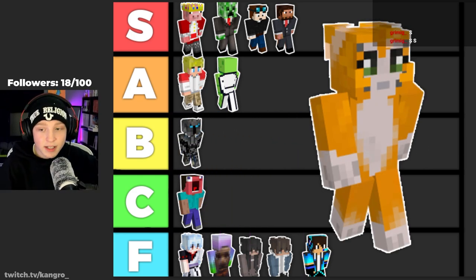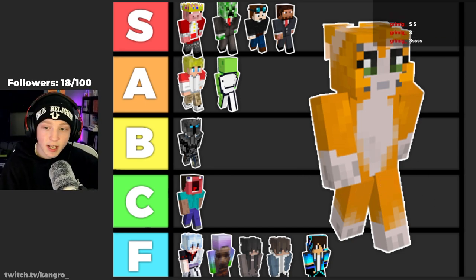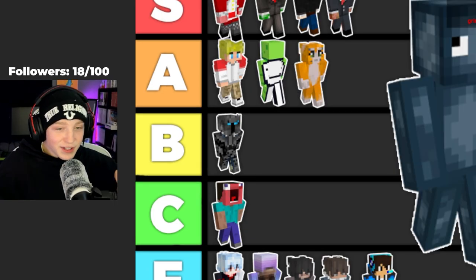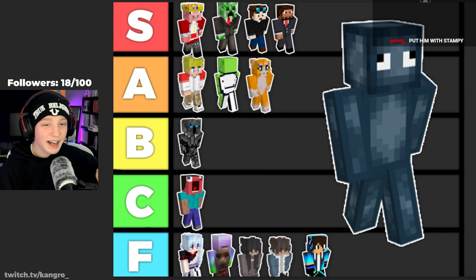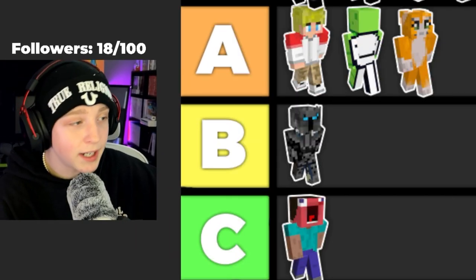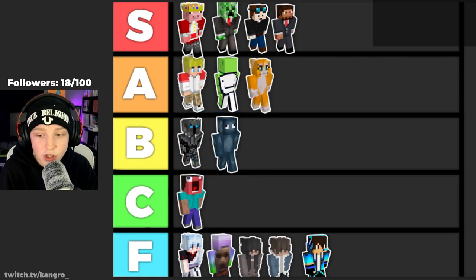Stampy — amazing skin. Taking his content out of the equation: it's unique, it's recognizable, it's based in Minecraft. It's an ocelot, but it also has its own charm — it's got the ears, the paws. It's very iconic. I'm going to put it in A. I don't want to glaze him too hard, because he did kind of just stop making videos. But the squid fucker — his sidekick's skin — it's okay. It's a little bland. It's not my favorite, but it's got the Minecraft charm. I'll put him a little lower, close enough to Stampy to have a conversation, but not right next to him.